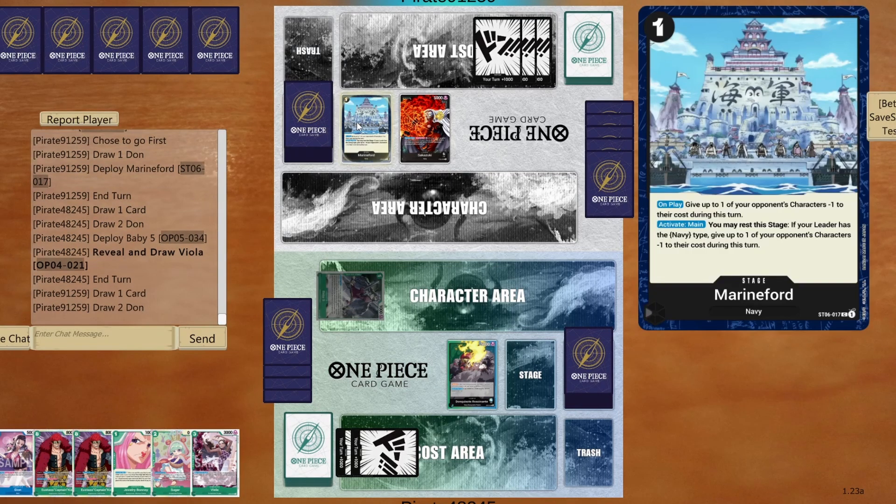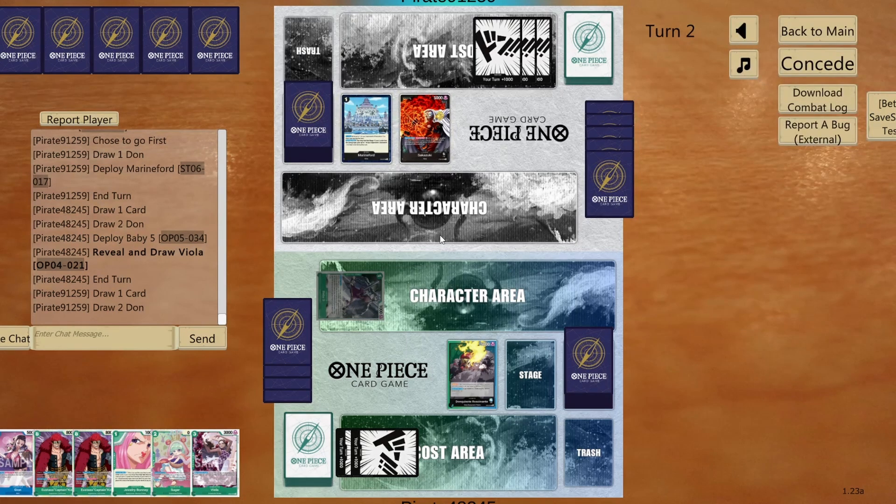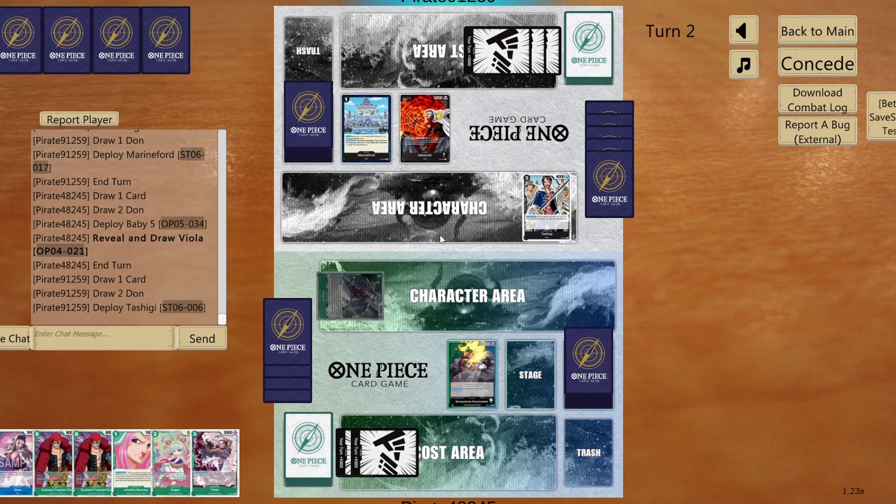Now, Marineford on play: give up to 1 of your opponent's characters a cost for the turn. Activate Main — you may rest this stage, and if your leader has navy type, give up to 1 of your opponent's characters a cost for the turn. Interesting. But I believe the one from the CP0 brings more value than this one. So if you wanted to play navy cards, you should have gone with the CP deck — with Rob Lucci — which I believe brings much more value.